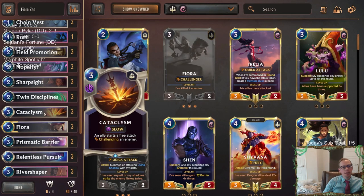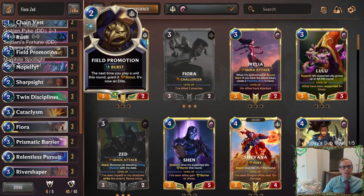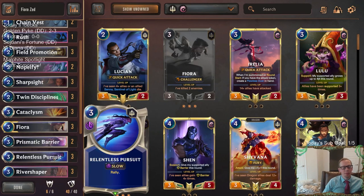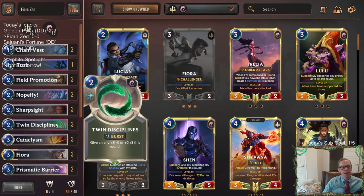Both of them can allow you two attacks. Because if you Cataclysm with your champion that has scout, then since you're attacking for the first time with just a scout, you get to attack again. So Cataclysm is like a single combat that allows us to attack again. And then Relentless Pursuit, of course, allows us to attack twice.